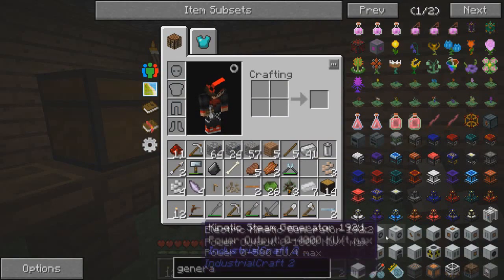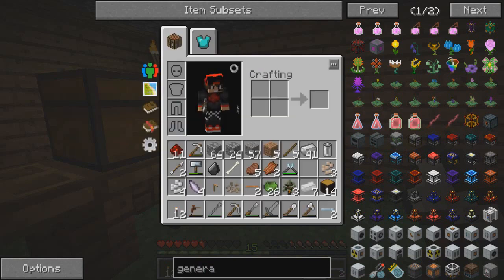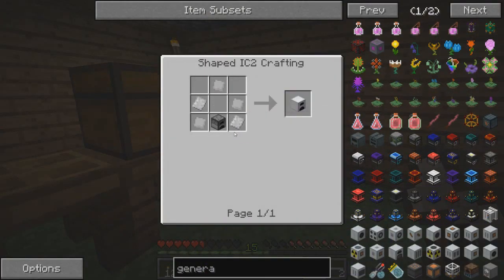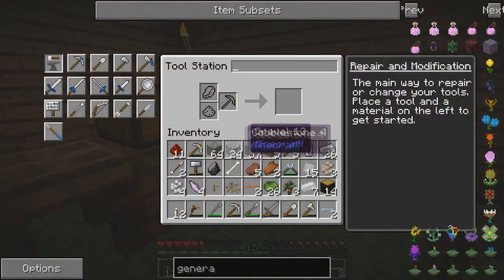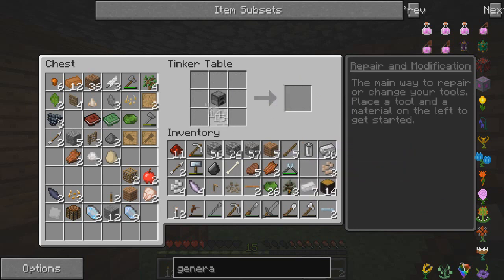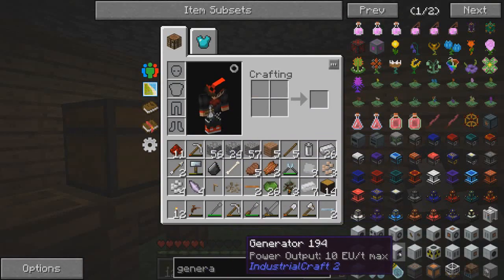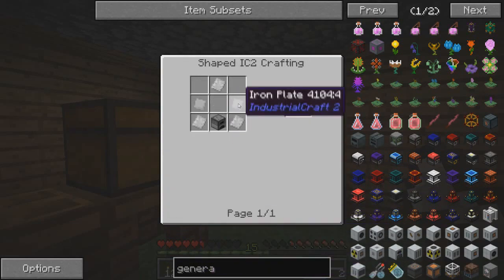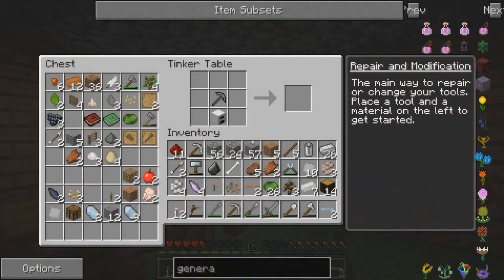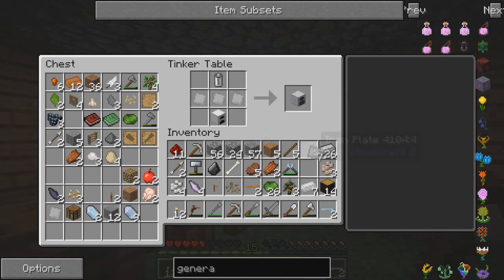Now the rest of it is iron plates - I got that, a furnace, and more iron plates. So we just need a bunch of iron plates. I'll make a ton of these. We need three of those, and five of those. I need to make a furnace. Got our iron furnace. Throw that there, throw the battery up here, three iron plates. And boom - generator!